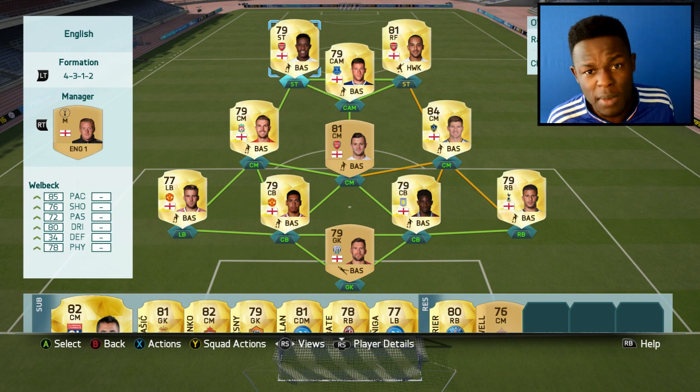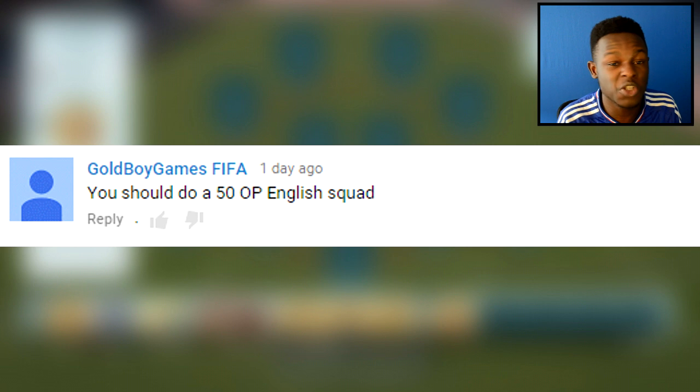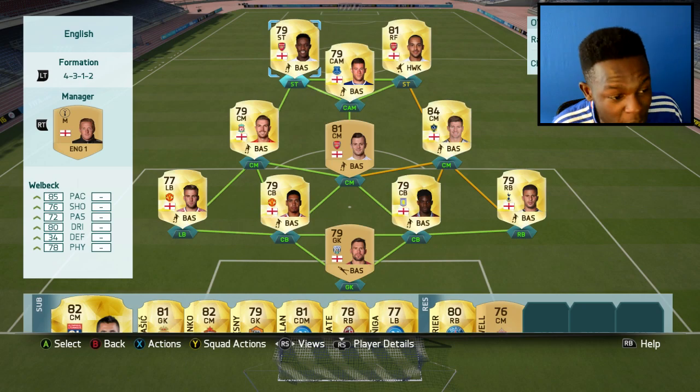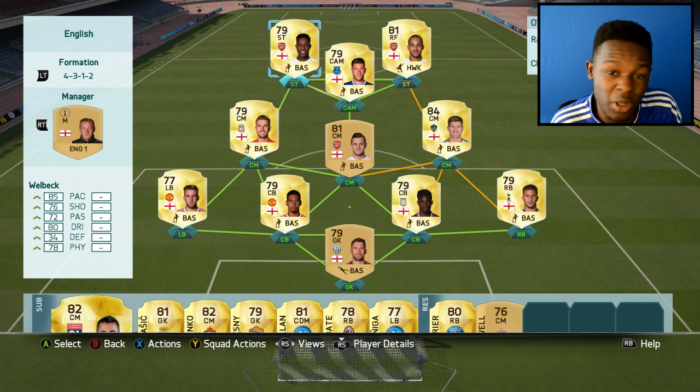Considering how well he plays in game, that was quite cheap. The main reason I decided to do this squad is because someone suggested for me to do an English squad — in fact they said a 50k squad, but whilst in the process I ended up making this team for only half the price. So I thought why not show it to you guys. Definitely try it out if you're looking for a decent cheap team. Prices are always changing, so if you watch this video in a month's time or 5 months time, don't be commenting this squad goes for 10k or 5k — I understand, prices change. Nevertheless, let's jump into a game and see how we do.